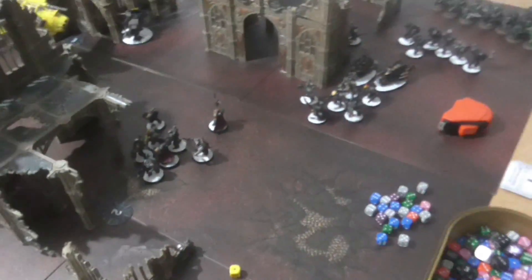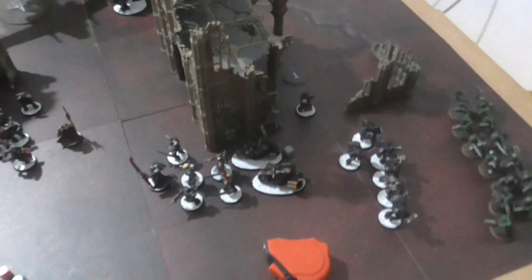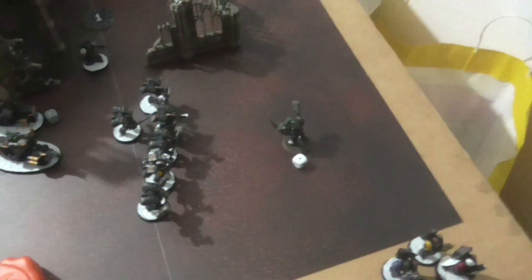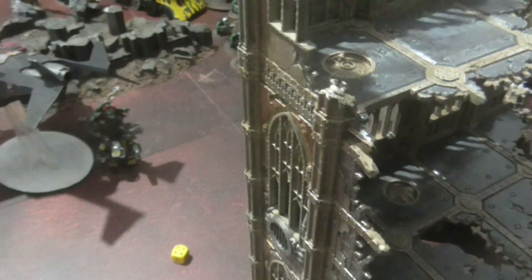Nothing in the command phase. In movement, these guys moved up, this group moved down here, the dreadnought is peeking around the corner, and the two flyers have moved up. In the psychic phase, I used Fortified with Contempt on that unit and Psychic Cleanse, which killed three Orks. The Vindicare just shot — it got a six to hit and a six to wound against the warlord, but he saved it with his Mega Armor. This unit fired into the Boyz, killing 12 Orks and doing a wound on the Nob.